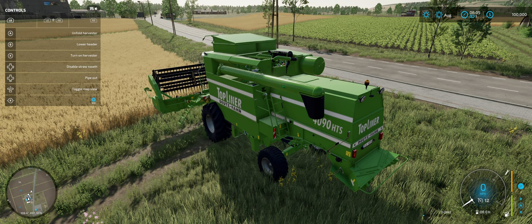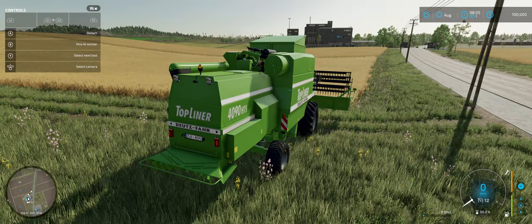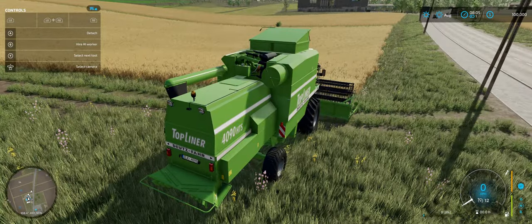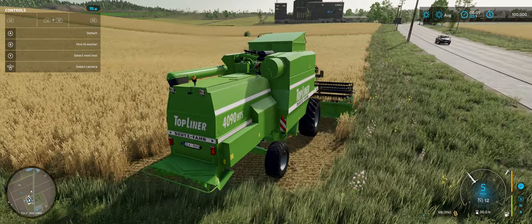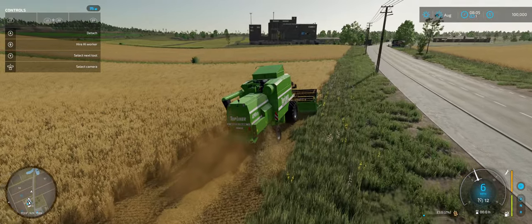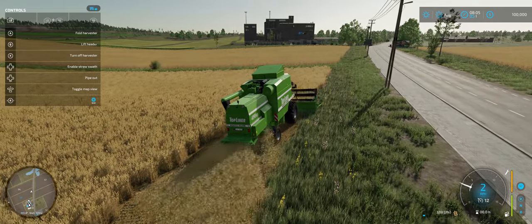Almost all equipment needs to be folded or unfolded to be in use. So the first thing we do before we even get started is turn on the harvester by holding left bumper, then X. I'm going to run down the field. You're going to notice he's leaving straw on the field. You can turn that off — if you're not going to collect it, you can press the comma key on your keyboard, and that'll turn the straw off.